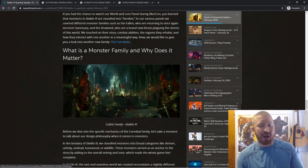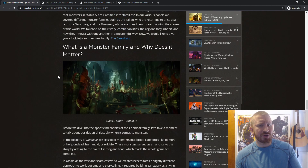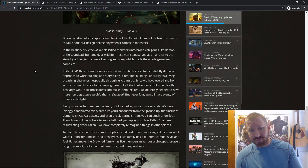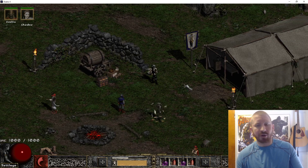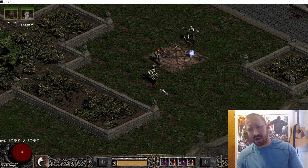Diablo has the Diablo theme — the Tristram music, the heaven and hell stuff — it has the environment that a lot of us want to play in. So I'm really wanting this game to be great. And in terms of copying Path of Exile — there's also Path of Diablo, which is a Diablo 2 mod that has implemented mechanics from Path of Exile.